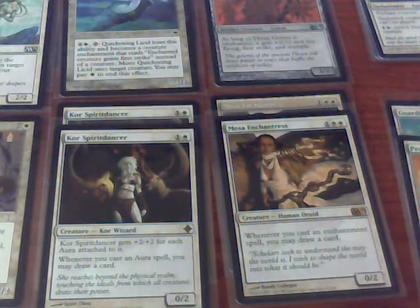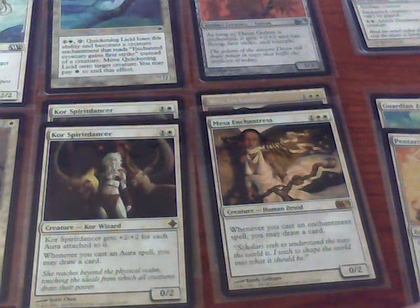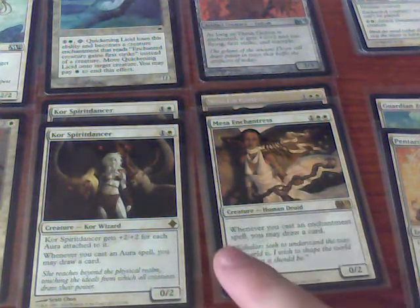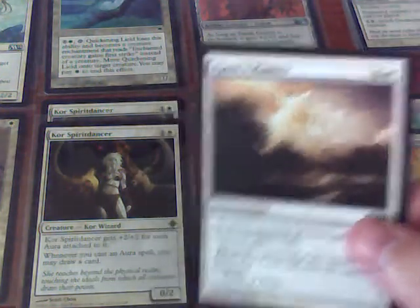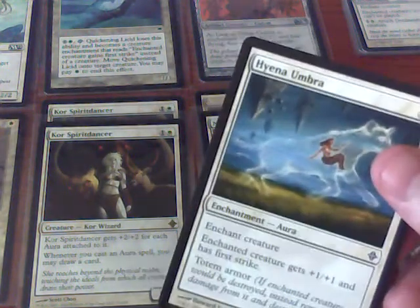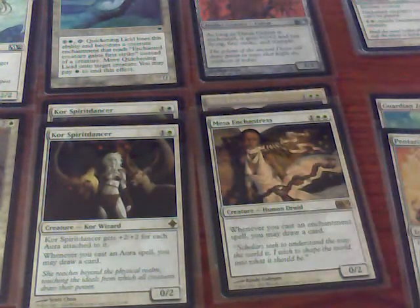So these are the basis of the deck. It's a white deck, and already you can see it's not a very good deck because there is a conflict in the synergy for the basis of the deck, which is the card draw. If I play an enchantment, the Mesa's Enchantress will always draw me a card while the Core Spirit Dancer will not. So it behooves me to play auras whenever I can rather than just enchantments.